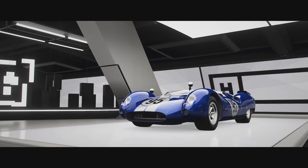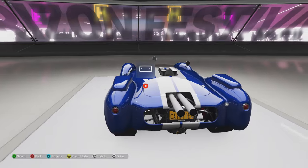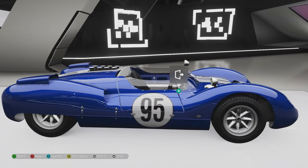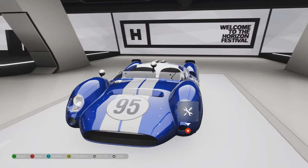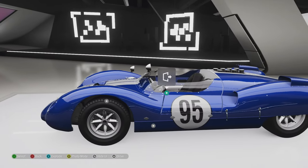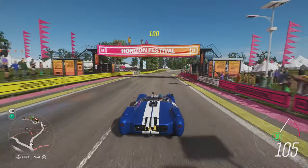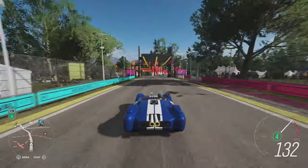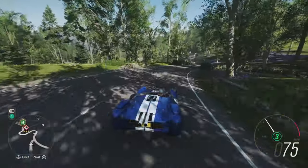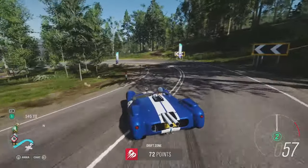This is the Shelby Monaco King Cobra. This is going to be a fast car. Look at those tailpipes! I don't have any information on this car either, but I reckon it's a race car and it's going to be fast. Let's take it out. Let's check it out first — oh yeah, this is going to be fast! I think this is some type of race car — I have no clue. I should have done my research before recording, but I will do that next time. Let's take it around the test track and see what it will do.